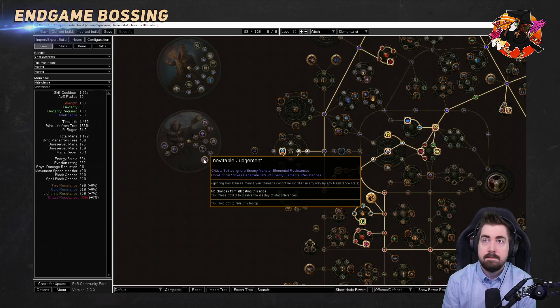Early season I got five to eight Awakened gem drops from Conquerors all in a tight succession, then nothing for the rest of the season — am I just unlucky or is there a trick for Conqueror maps to be tier 16? They don't need to be tier 16 to drop Awakened Orbs — it's just pure RNG.